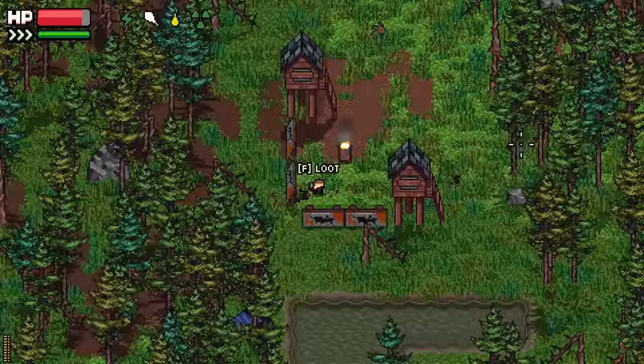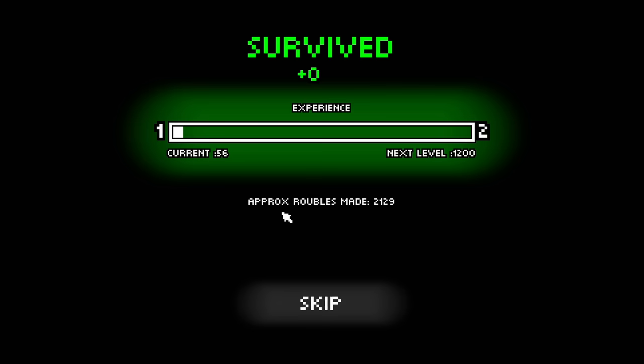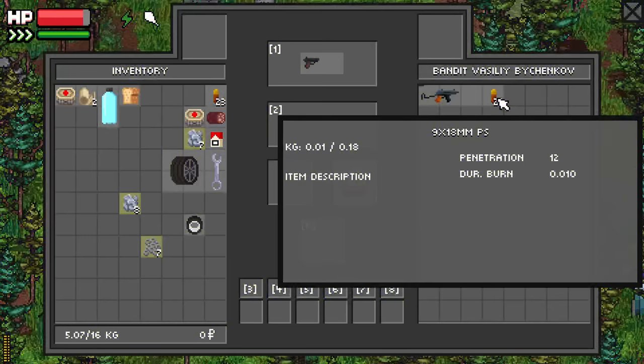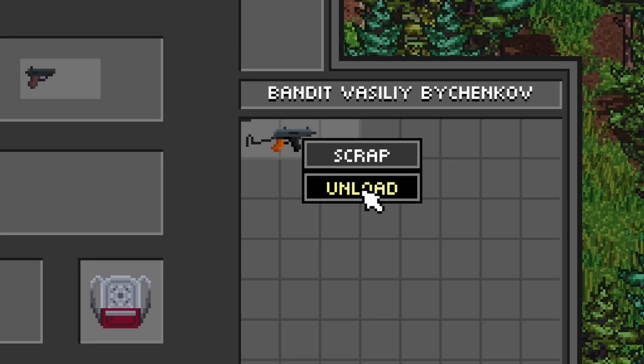Also, make sure you equip your medical items to your hotbar, and make sure that you use them after a gunfight — they're not going to do any good if they just sit in your inventory. If you're ever running low on ammo in raid, don't forget that you can unload enemy weapons and take their ammo for yourself.